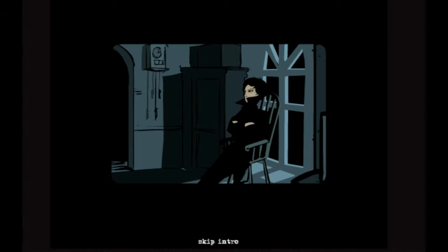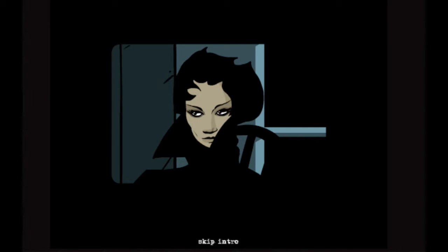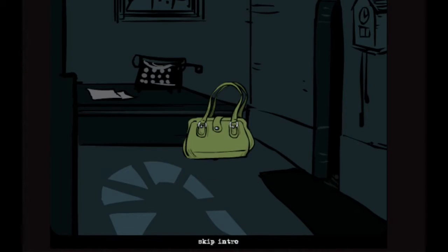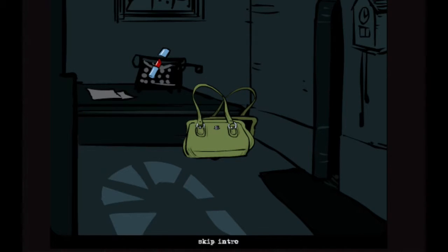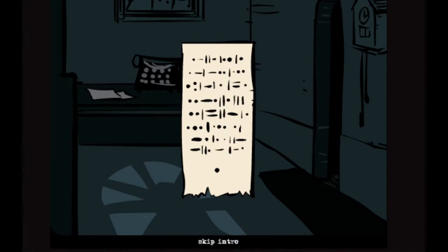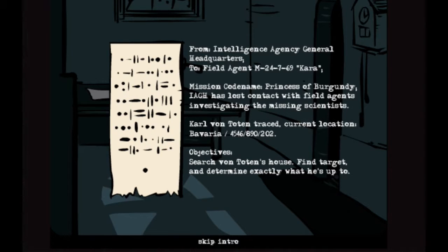1904. I like the style of this — it's like flat cel-shading. You're the secret spy; your name is Kara. It's really detailed clicking stuff, so you have to click open the bag to get in the bag. You have a lipstick — put on the lipstick.